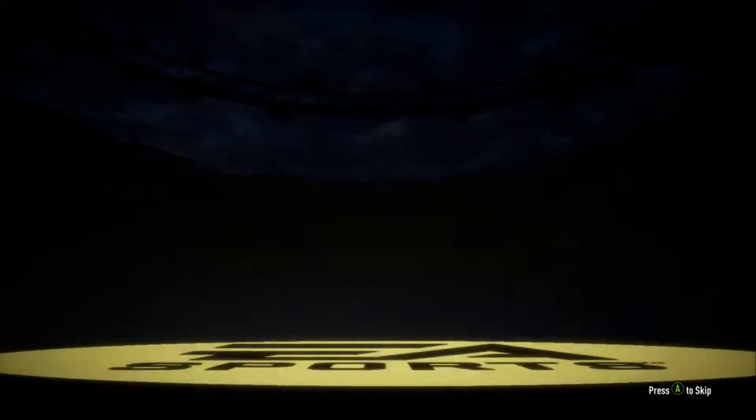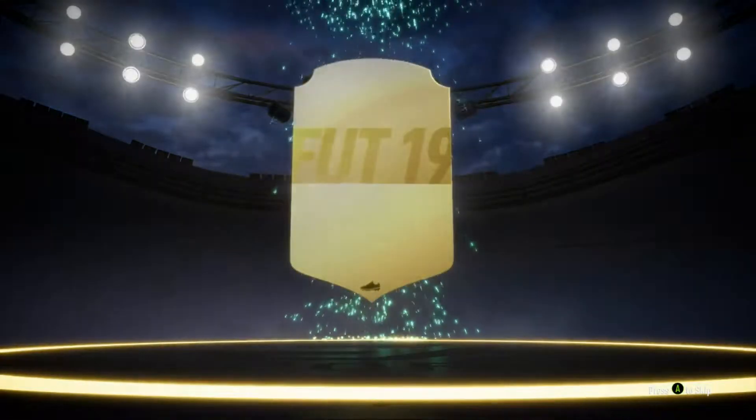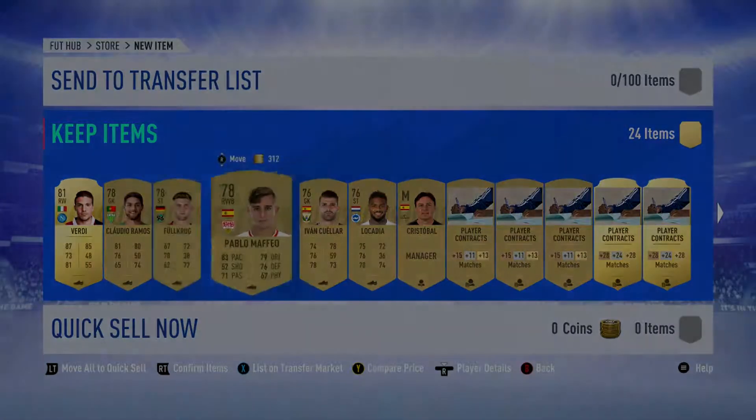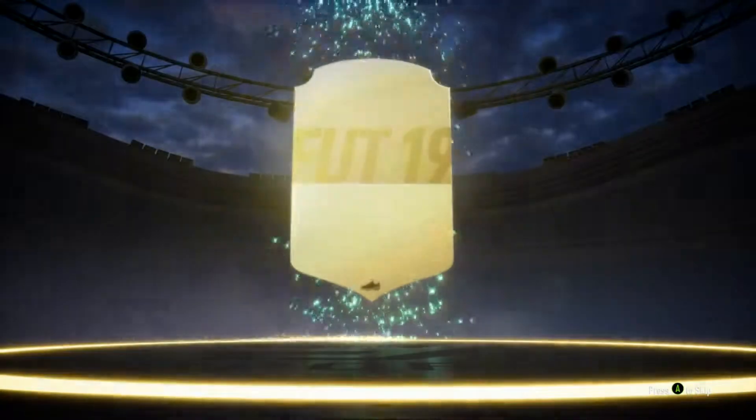Okay, rank one. Let's go for a Jumbo Premium Gold Pack, see if we get a walkout. It's not a walkout, it's not a board either, so I'm going to skip it. Okay, next pack — it's another Jumbo Premium Gold Pack. No walkout, no board, we'll skip it again.